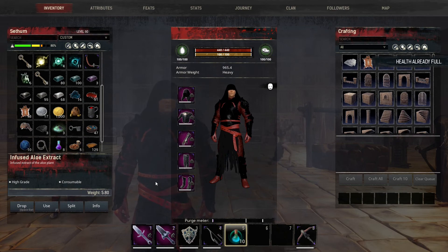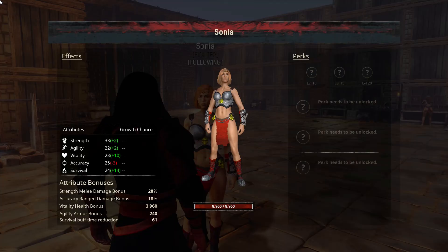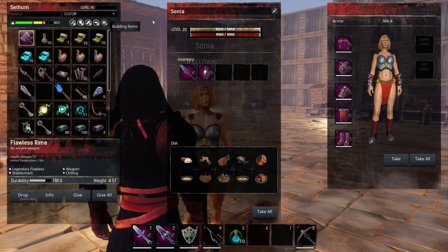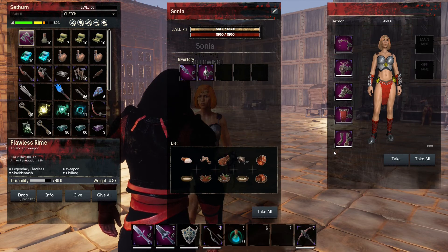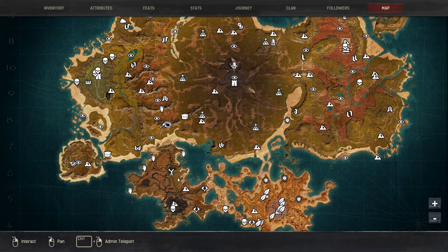I will also be taking a thrall with me — thralls are in the game so I might as well use them. I don't even remember what thrall this was but it is fully leveled up. These are the thrall's stats and perks so you can see what I'm taking with me. I've renamed her so I don't really know what thrall she was, but this is the armor she's packing. She has a two-handed sword so she should be able to tank the boss for us.